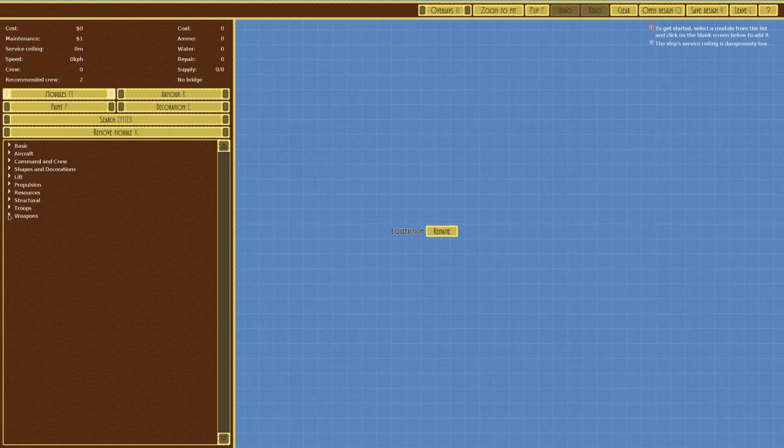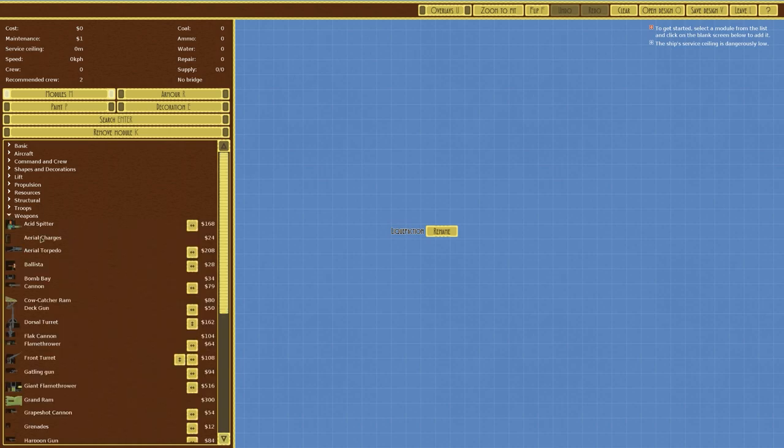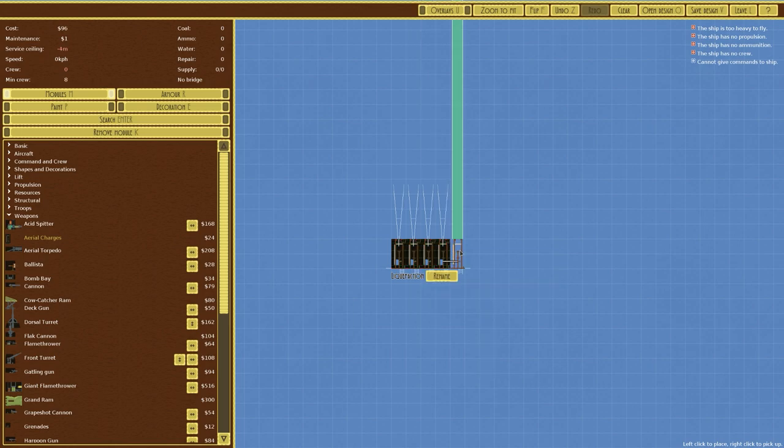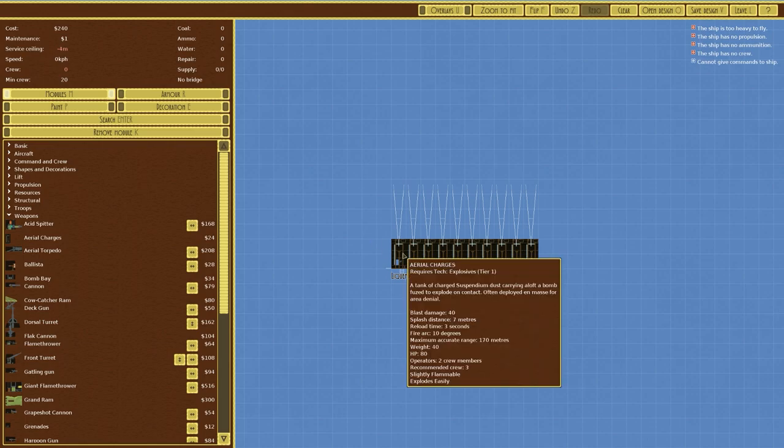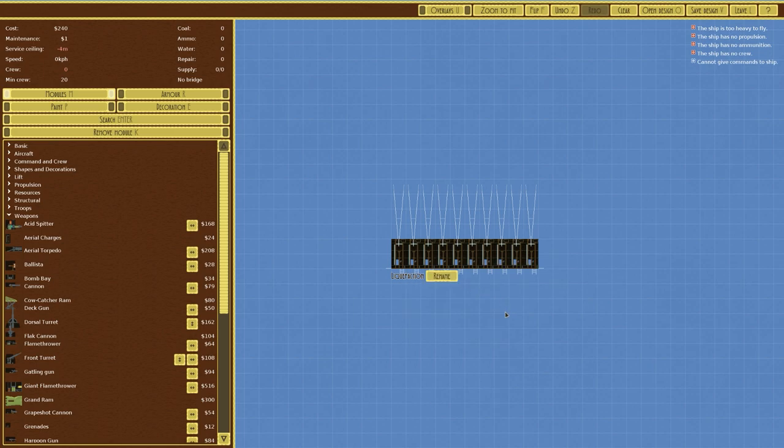Let's go back to the Airship Editor and see if we can make something with the same concept — built around aerial charges: 1, 2, 3, 4, 5, 6, 7, 8, 9, 10. We don't care about the armor because these aerial charges are a bit fumble-prone but do explode easily, so as soon as one goes the rest go up. We'll make something that is pretty much a one-use thing — just fling it into the opponent.